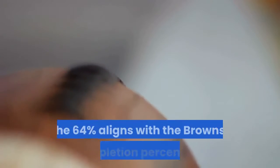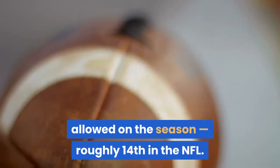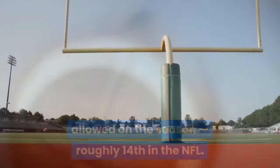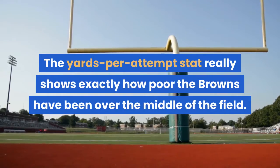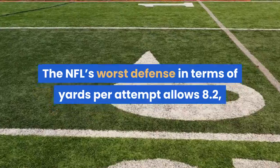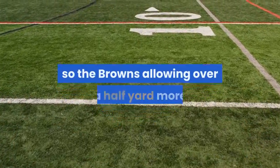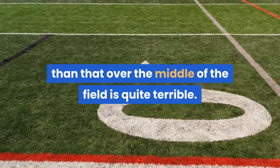From a completion percentage standpoint, the 64% aligns with the Browns' completion percentage allowed on the season, roughly 14th in the NFL. The yards per attempt stat really shows exactly how poor the Browns have been over the middle of the field. The NFL's worst defense in terms of yards per attempt allows 8.2, so the Browns allowing over a half yard more than that over the middle of the field is quite terrible.